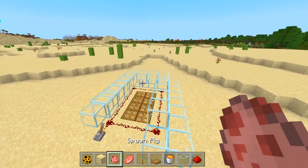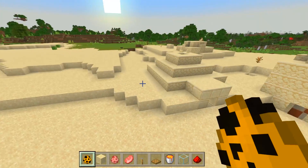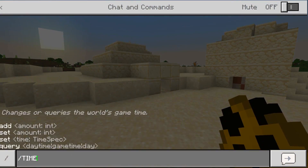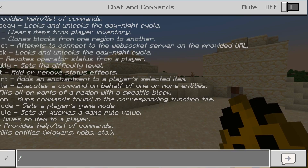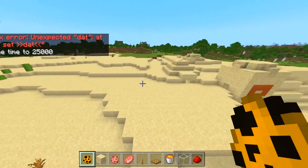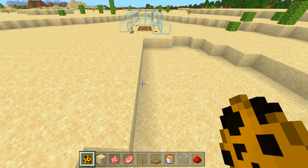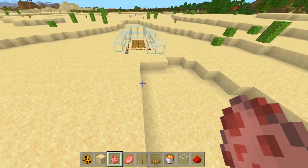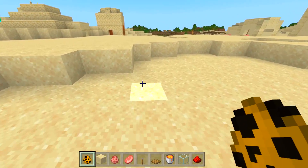I want to see how many Bendys we can get with this. Let's do a beta test. I'm going to set the time to day, and here we go. We've got to spawn in Bendy and then spawn in the pig. The pig might die too, but let's do this.